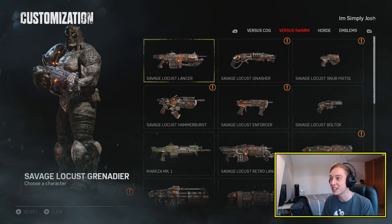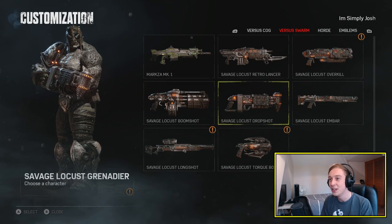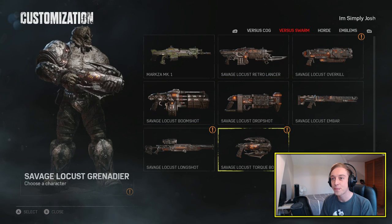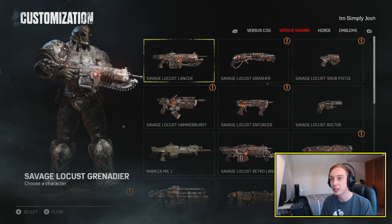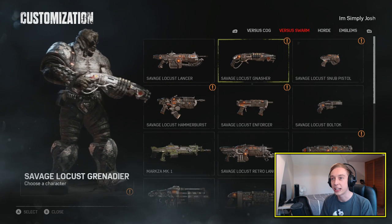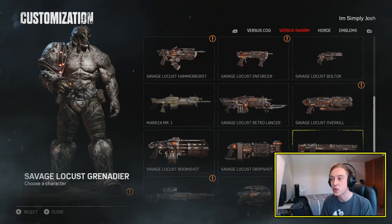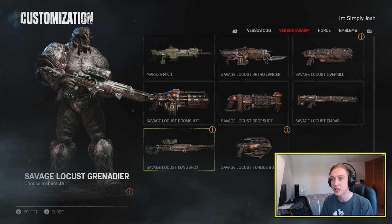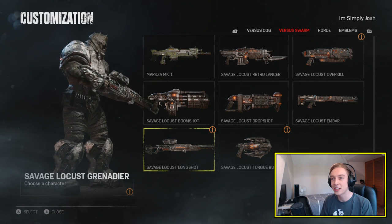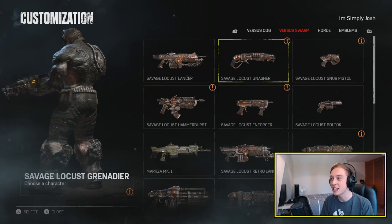I did very almost get a full set of the weapon skins as well. The only one I didn't get was the Markzer, so I got everything else. It's pretty cool, kind of standard. It fits with their armoured for sure. Looks best, always looks best on the Longshot, I'd say. That's what he looks like. That is all the weapon skins I managed to get.